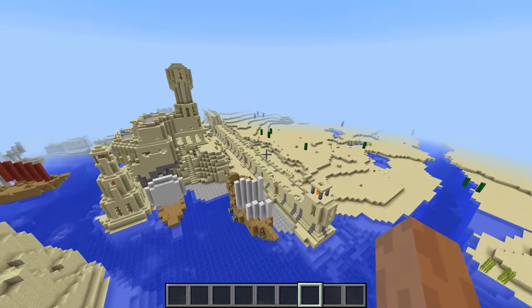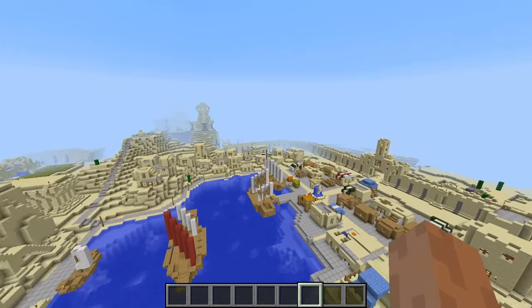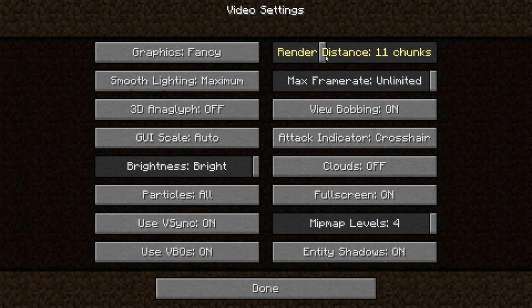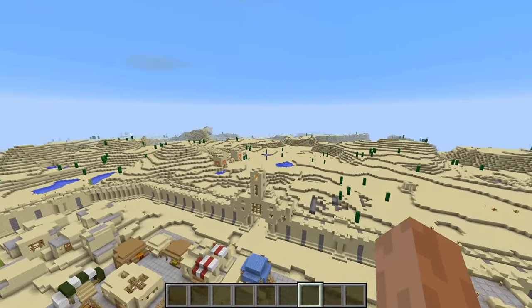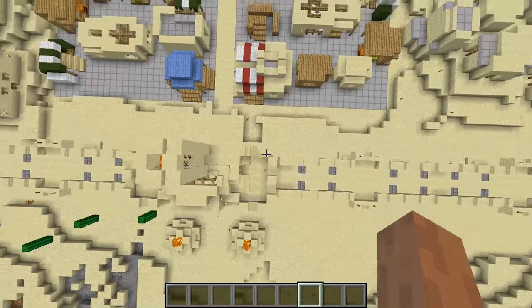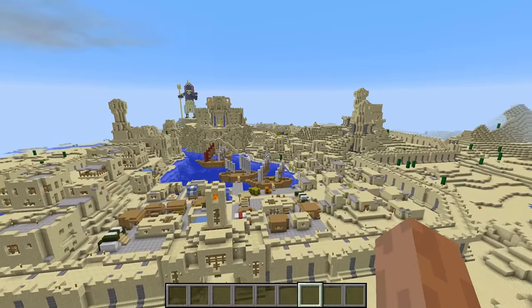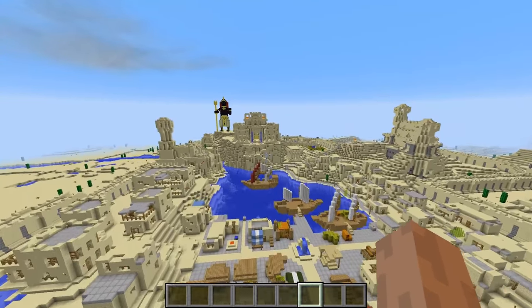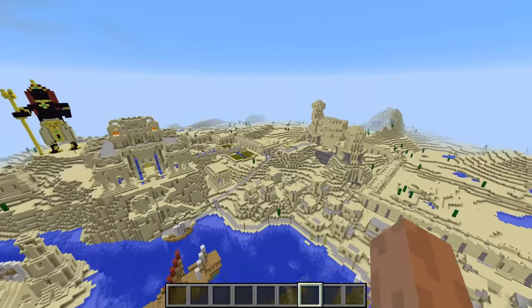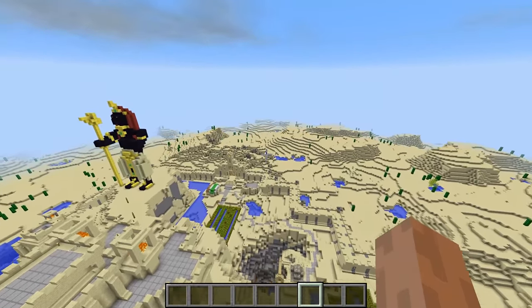Hey guys, Tanner69046 here, and I'm back with another video. Today's video is going to be exploring the new feature of the localized weather mod, which is the new sandstorms. I've loaded up a map here — link will be in the description — you all can go check it out for yourself if you'd like. This is basically an Egyptian city, and we're going to see how it holds up against the new sandstorm added in this mod.